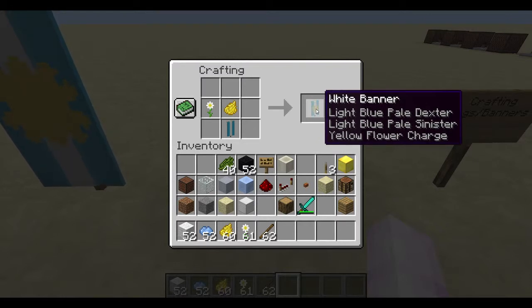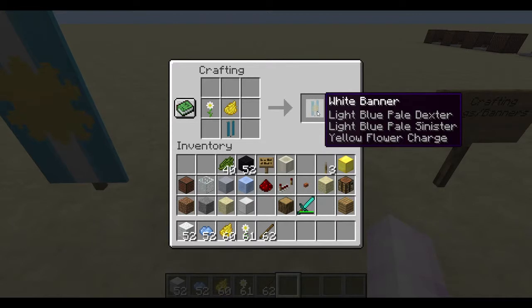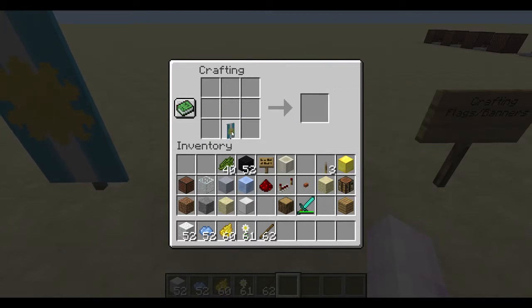I did this twice to make a very nice crisp clear yellow flower charge, as you can see in the center. I'm going to do this one more time to really lock that in.